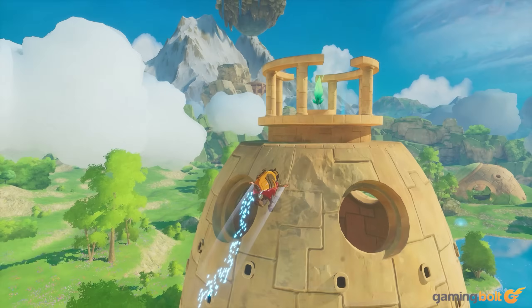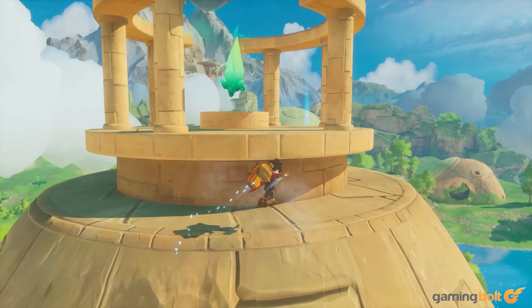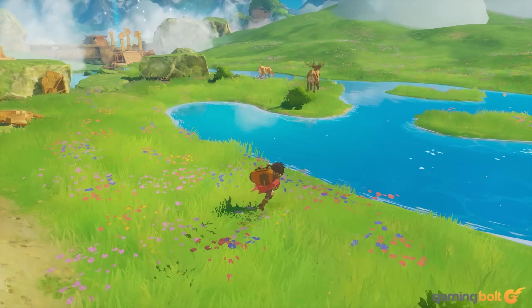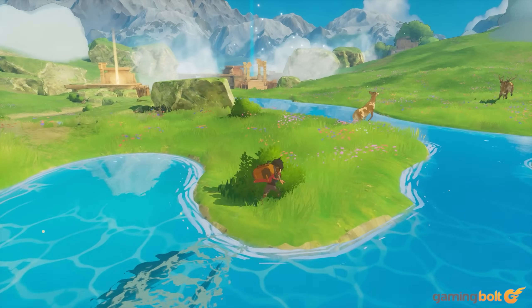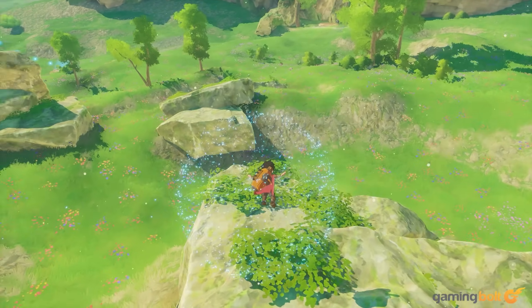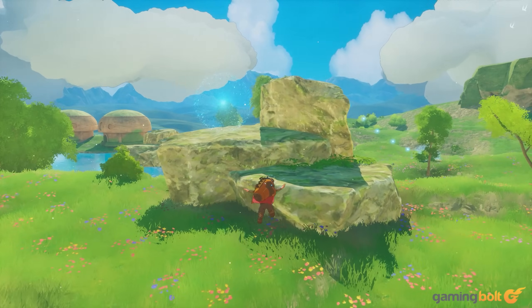Secondly, you also get different kinds of gadgets that will help in making exploration easier and more fun. In addition to walking or running across large swaths of ground, you also get to slide across the surface of water, fly in the air with a rocket booster, or gracefully glide from high vantage points through a glider.